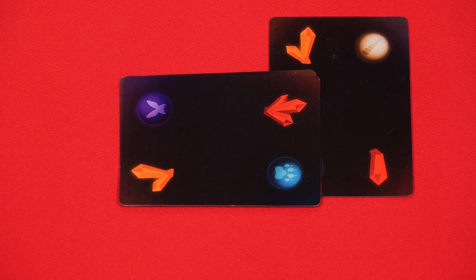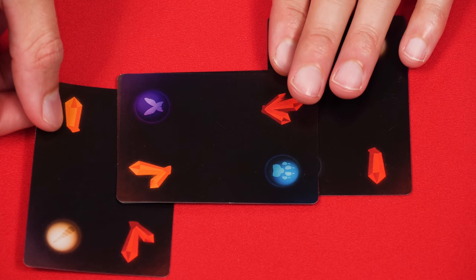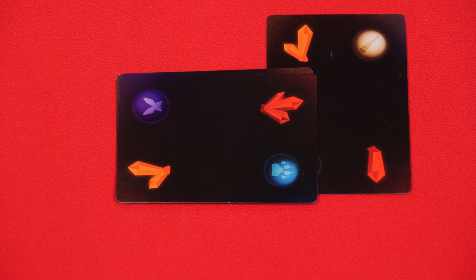The new card can only be put beside or on top of other ones. You cannot, for example, slide a card under one that has already been placed. And once a cavern section has been placed it can't be moved later.